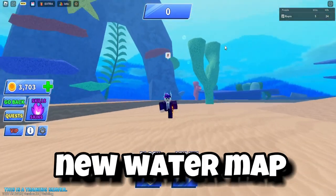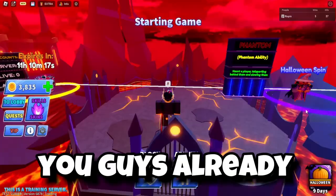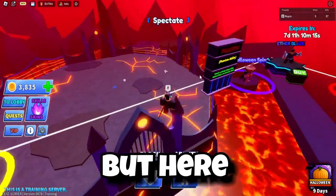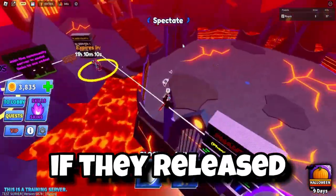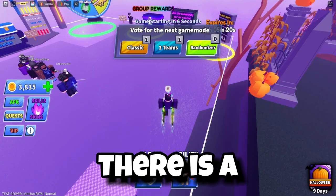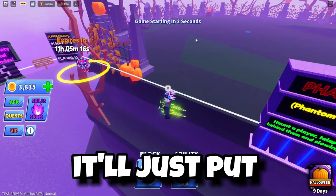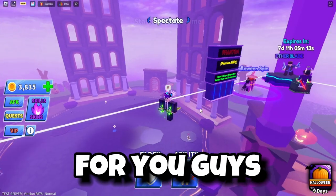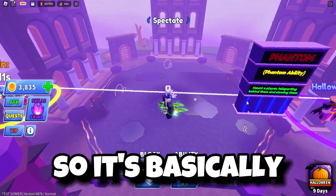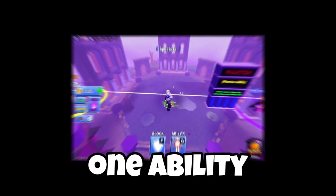Two new maps have been added: Underworld and Ocean. This is the new water map - it's kind of cool. You already saw the Underworld map but here it is again from our point of view - really cool, would have been better if they released it on Halloween. There is also a new mode called Randomizer, which selects a random ability for everyone to use while playing - basically like gun game except you don't upgrade abilities, you just get one random ability.